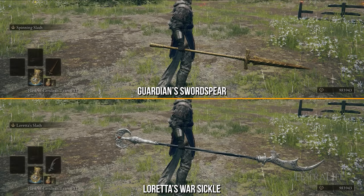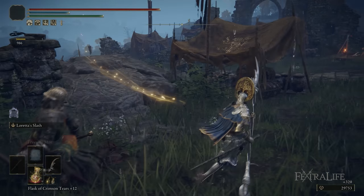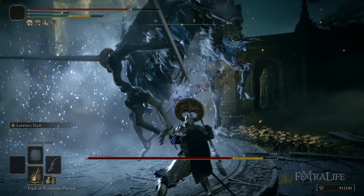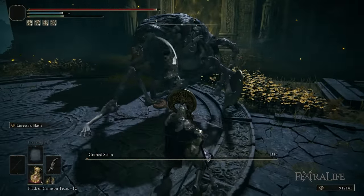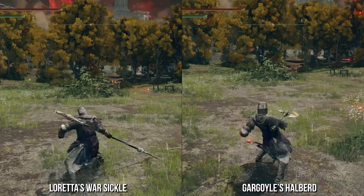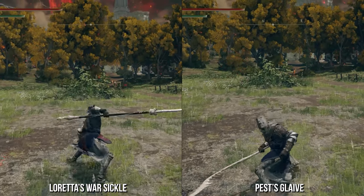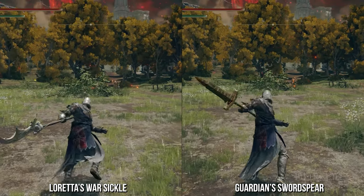There are a couple things I really like about this weapon. First, the reach — it's the second longest Halberd in the game, and the reach is substantial. When you're fighting, it feels like you're hitting things from so far away and they're usually much further away than you, keeping you out of their weapon's reach. It puts you in a better position. Secondly, the attack speed on this weapon is incredibly fast. It has a similar attack pattern to that of the sword spear, which is also very fast, but the sword spear is much shorter. So you're getting that attack speed but also the range, which is great.